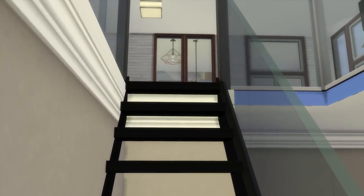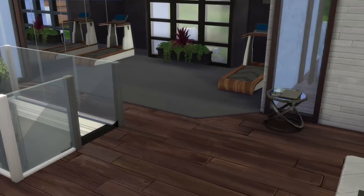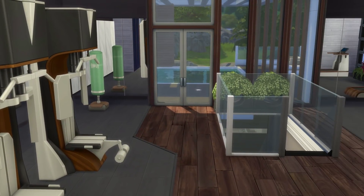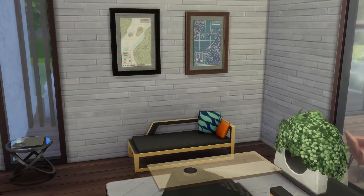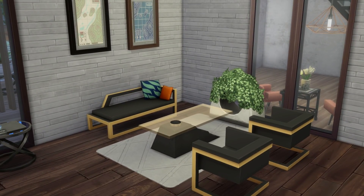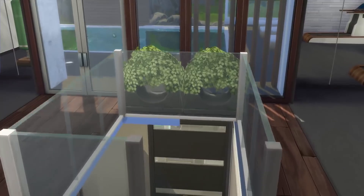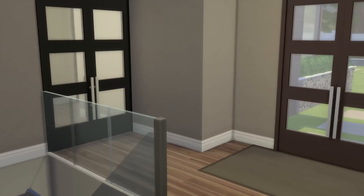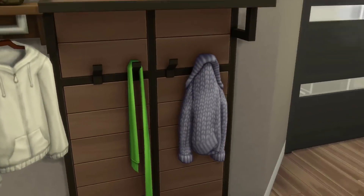Going up the staircase, we reach the gym. I kept it simple but still gave it a very luxurious feeling, implementing lots of items from the fitness stuff pack. Just a heads up: if you want to download this house, you'll need a lot of packs.